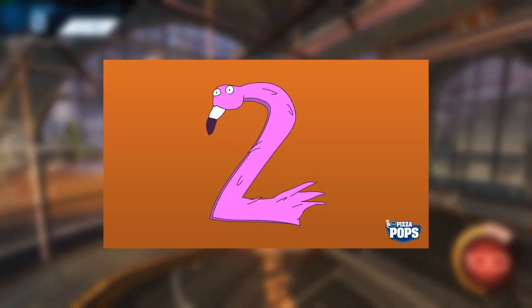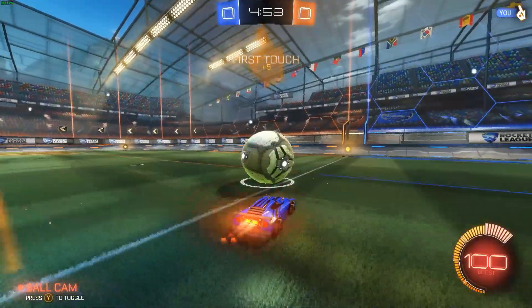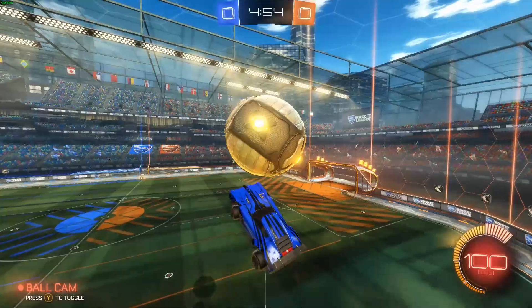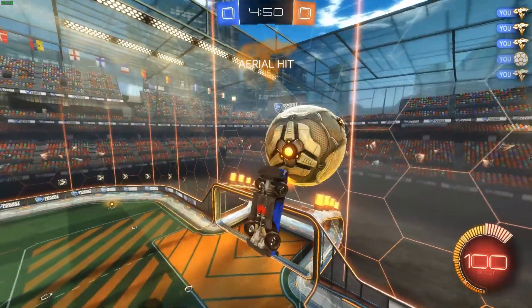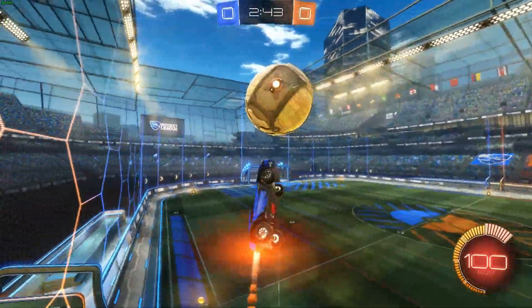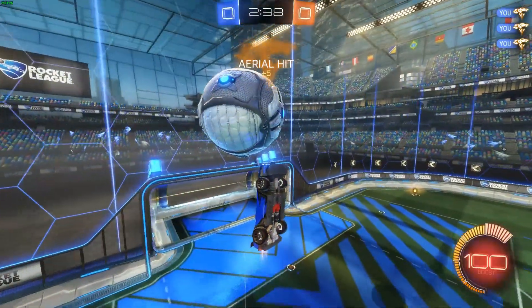The second thing you can do is create a private match and turn on the slow motion mutator. This is a great way to practice really any skill in Rocket League because it's easier to react and make adjustments when the game speed is so much slower. I found that when I practice things like flicks, dribbles, and air dribbles in slow motion, when I switch back to regular game speed, things often really click for me. I definitely recommend this.